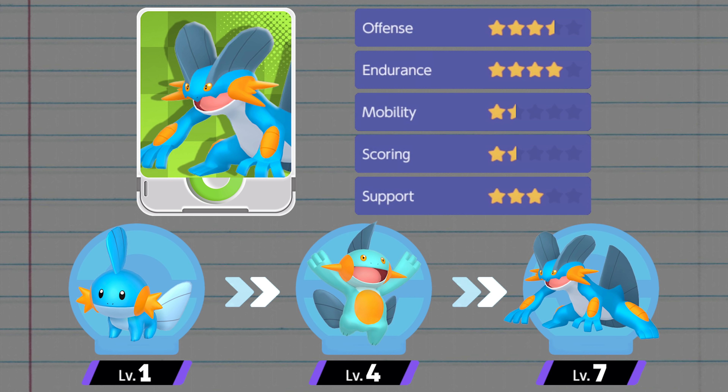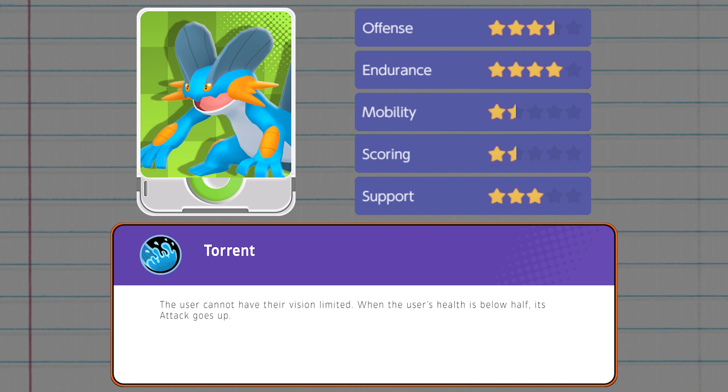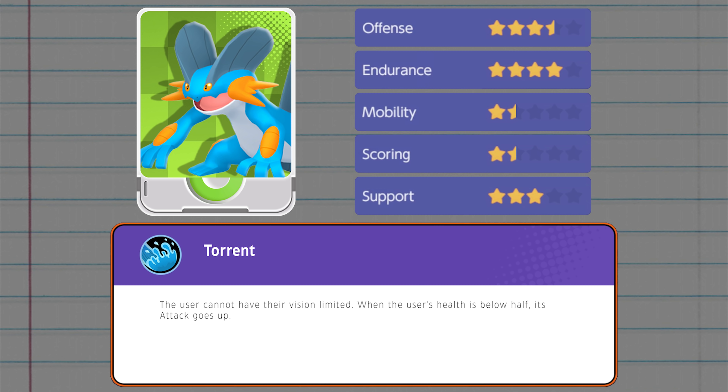Swampert will always start matches as Mudkip, which evolves into Marshtomp at level 4, then into Swampert at level 7. It'll have the usual water type starter ability, Torrent. This version of it will make Swampert immune to being blinded, and when its health drops below half, it gains an attack boost.